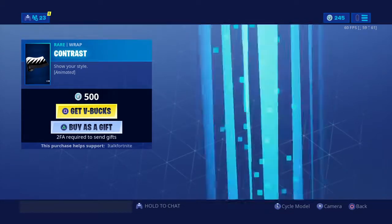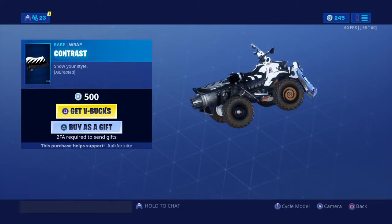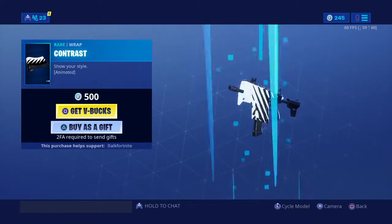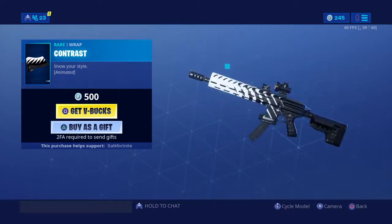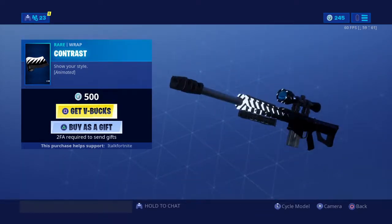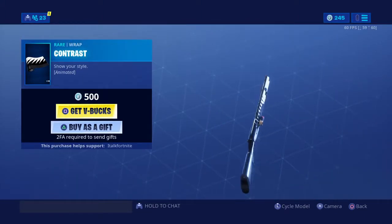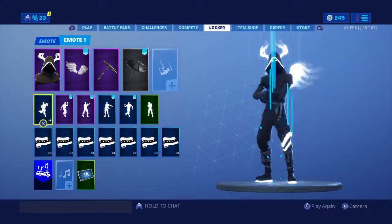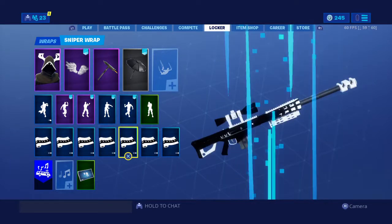There's another wrap which looks like this one but this one is better. With the Cold Crusher wrap, in my opinion there's less white and it looks great. Shotgun is good, this one is good. The difference between the two wraps is that on the SMG, the sniper, and other weapons — on the line near the hit marker — one has black and one has white, as you can see.